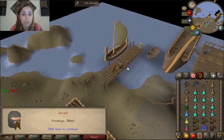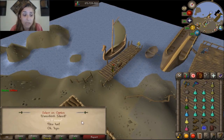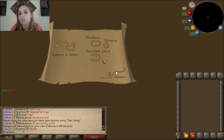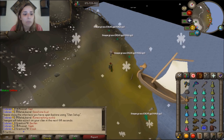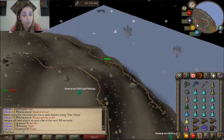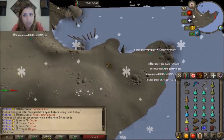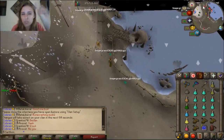Now, if you don't have that portal, I'll show you how to get there. You talk to Darvald — I think that's how you say his name. They're going on an expedition. Say, can I come? And he says, of course. So that's what you do to get there. My recommendation is go ahead and use that. There's also a little teleport scroll you can find on the Grand Exchange. It takes you straight to Waterbirth Island.